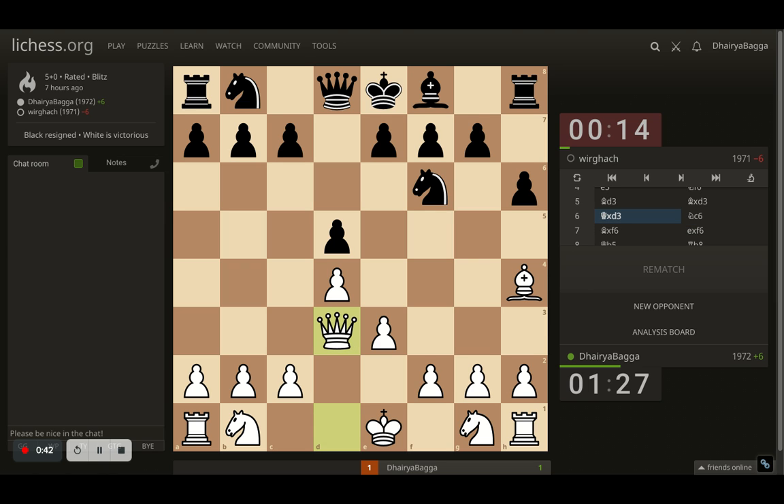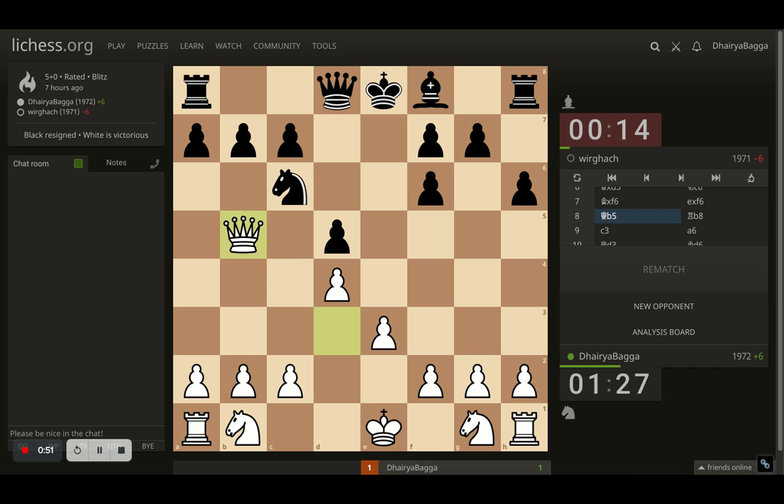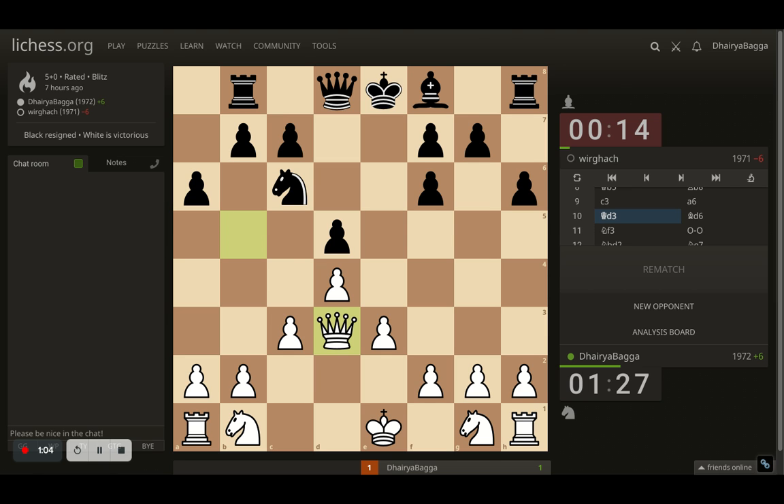My opponent does take and I take back with the queen. Opponent plays knight to c6, developing the knight, and I take on the knight. My idea was after the opponent takes, I can now go with queen to b5, which attacks the pawn, pins the knight, and is attacking another pawn as well. Opponent plays rook to b8 and now I play c3, opponent plays a6. I come back with the queen to d3 and now bishop to d6 by opponent. Of course, one side's castling rights have been lost because of the rook movement.